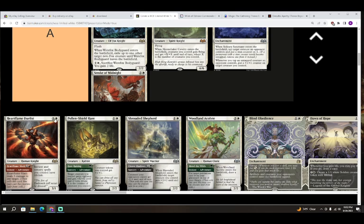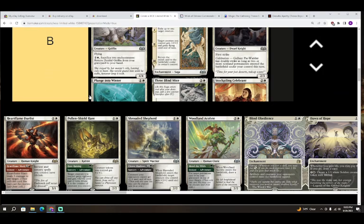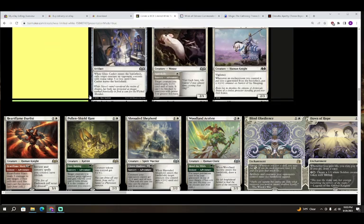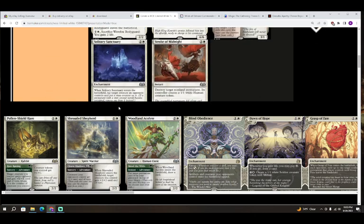Next up we have Heartflame Duelist — one colorless and white for a creature, Human Knight. Instant and sorcery spells you control have lifelink. It's a 3/1 and has an adventure: Heartflame Slash — two colorless and red for an instant dealing three damage to any target. Even just with Kellen's Light Blades dealing damage, that's enough for this two-mana 3/1 to be okay in your deck. Even if you're in white-green, fight spells all deal damage too. It definitely helps if you can cast the red part, and even without it it's still fine enough. Low A grade for Heartflame Duelist.